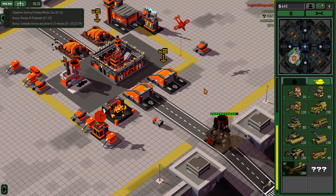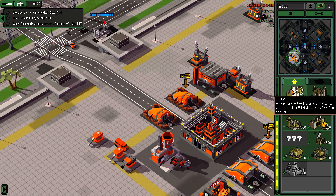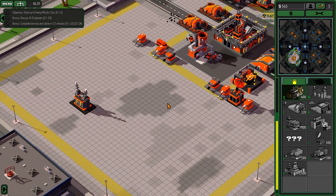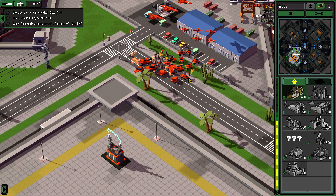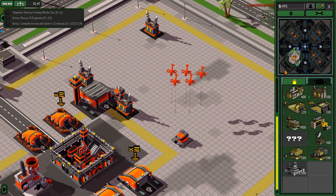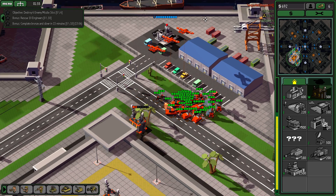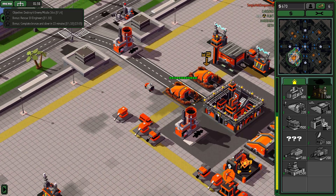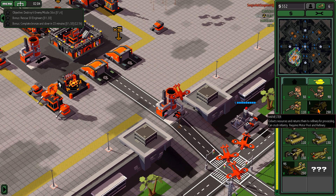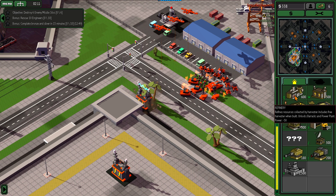I'll go here, trying to build refineries closer to the extraction point, and from there we will see. These tanks are good against all tanks, fairly good. I'm going to need some more energy.